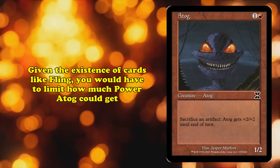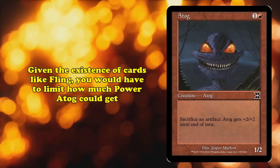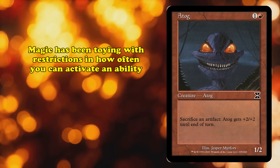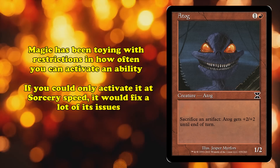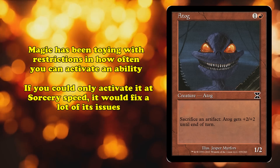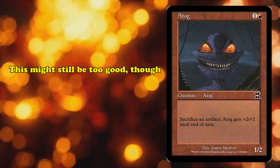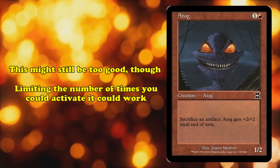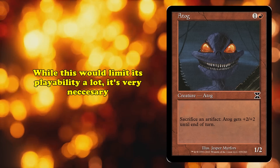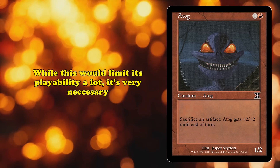How could Atog be fixed to be unbanned? Given the multiple routes of dealing direct damage with Atog in Pauper, the most reasonable solution would be to limit how many times you can activate Atog's ability. In recent years, there have been more Magic cards with restrictions on how many times you can activate a card's ability in a single turn. If Atog's ability could only be used at sorcery speed, it would not only make it easier to interact with Atog, but would prevent it from ever being used as an effective blocker, and force the card to almost always play aggro. This would still likely be powerful, so one might consider actively limiting the activations to only one or two per turn. This would drastically reduce the card's overall playability, but given its use as a combo tool is what makes it so good, it's an important issue to address.